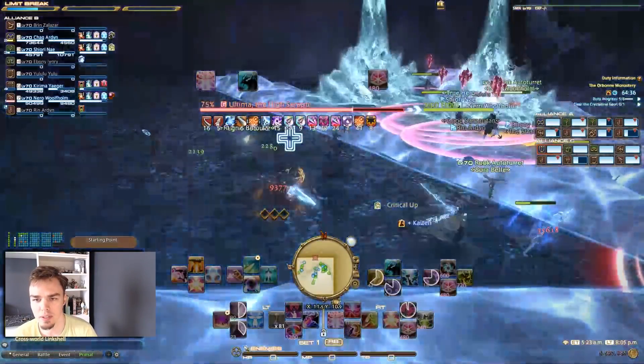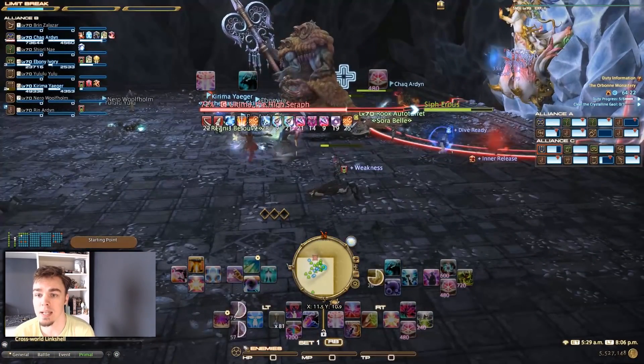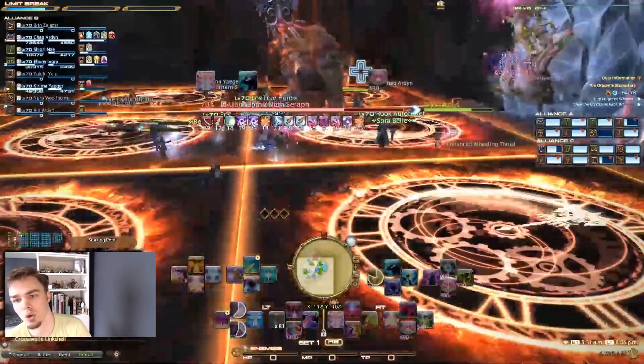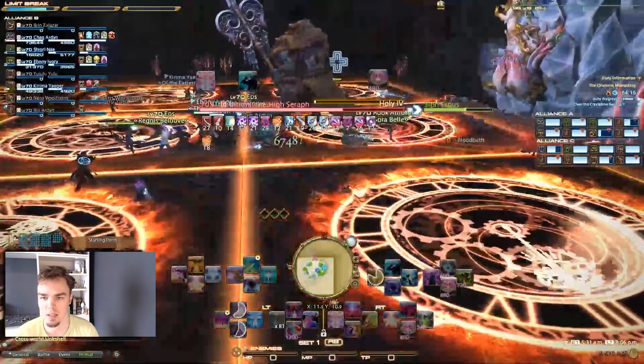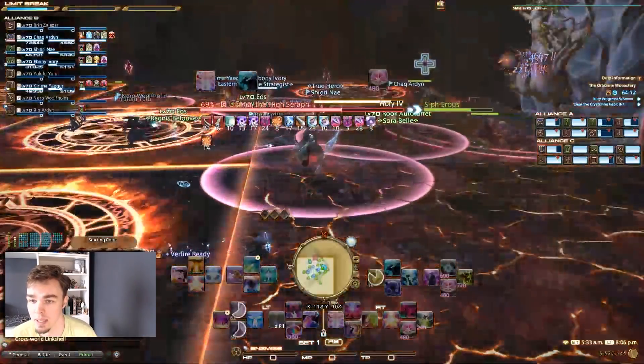Now we're going to see those pink things come out once again, and then it's going to be time for the next demigod. When we talk about the clock, remember: stand in the slow clock; when the fast clocks go off, run into those and then back into the slow clock. But as you overlap those pink circles, you can see how it's very easy to get people killed.